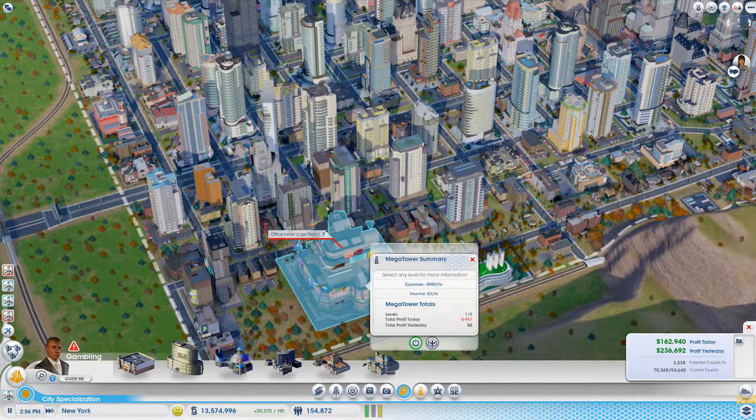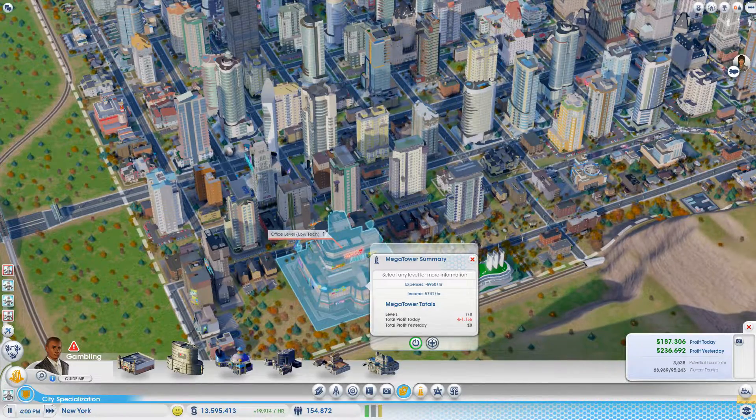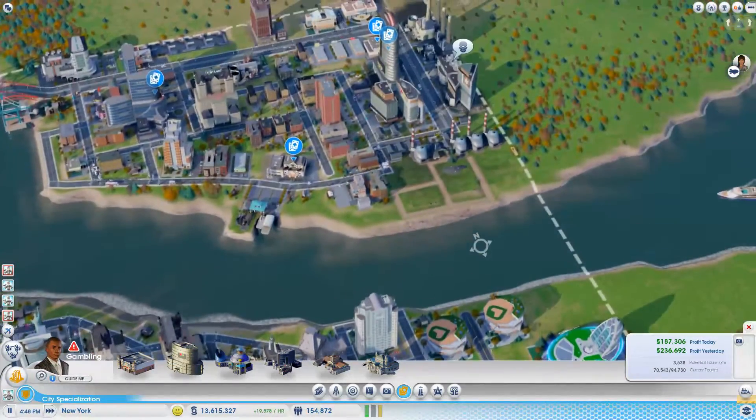We need to get some workers in there. The income — there you go, you can see it's 741, so it is improving. It's going good. I just want to see it pulling out profits. It's minus 209 per hour right now. We just need to see it going better. Turn the speed on to super speed. There we go — it's profiting now. You can see the expenses compared to the income, it's doing better.